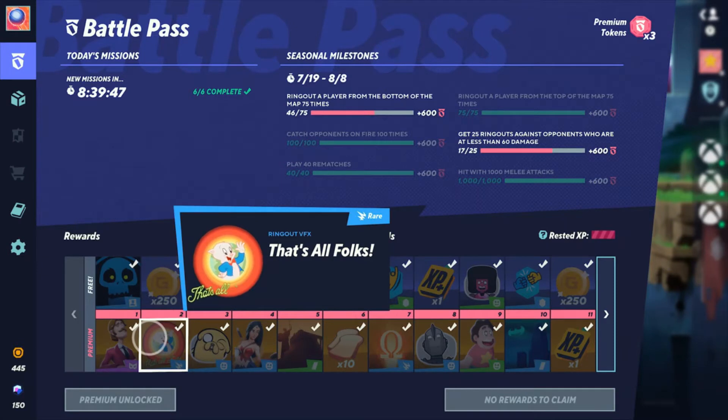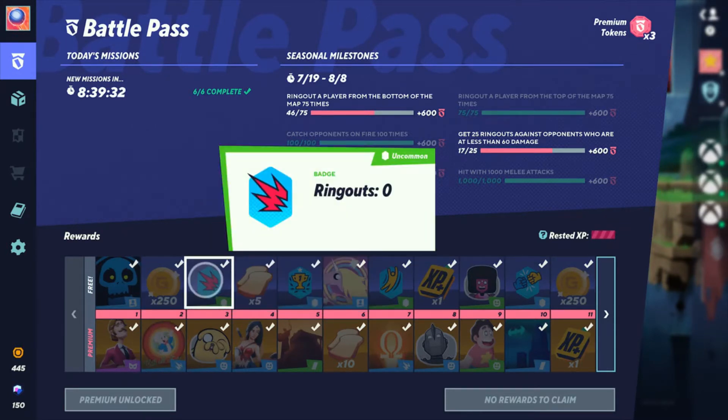Tier 2 gives 250 Gold, which is not bad and can be useful to unlock characters. I recommend getting the pass if you're looking to unlock some characters. Also at Tier 2, we get the 'That's All Folks' ring out effect from Looney Tunes — pretty cool.